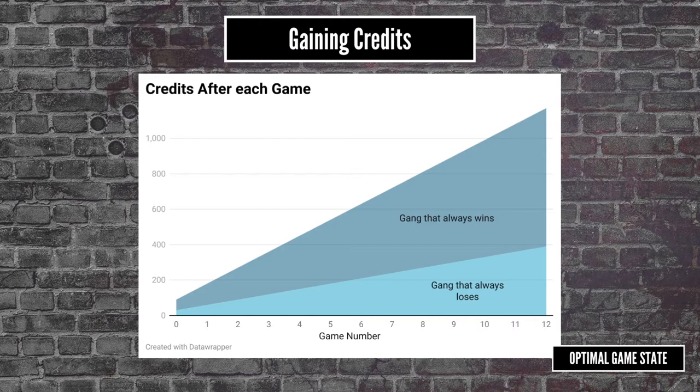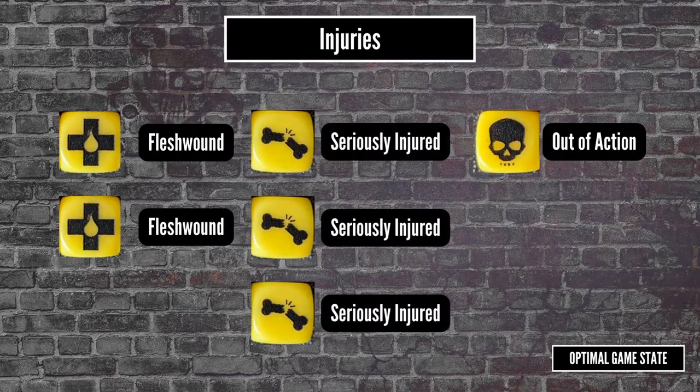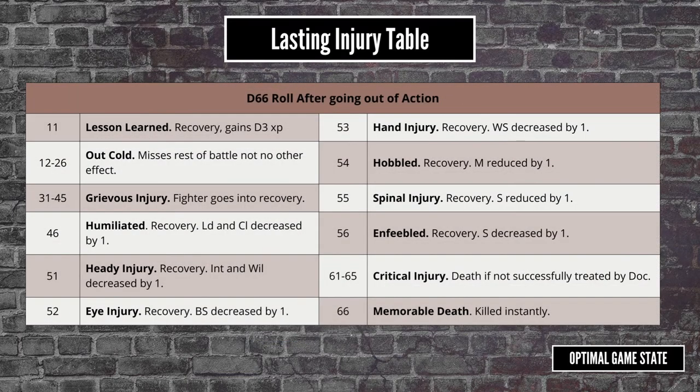The big credit sink is fighters dying. If a fighter hits 0 wounds — and most only have 1 to start — then your opponent rolls an injury dice to see how bad it is. The injury dice is a 6-sided die with 2 flesh wound symbols, 3 serious injury symbols, and 1 out of action symbol. A flesh wound reduces their toughness by 1 for the remainder of the battle. A serious injury means they go down but stay on the battlefield face down, and can make a new injury roll at the end of the turn, but they're vulnerable to a coup de grace. Out of action removes them from the game immediately, and they have to make a roll on the lasting injury table — a d66 roll where 31 or higher means they're badly injured and missing the next battle, probably with some stat penalties, and 61 or higher means they're probably dead.